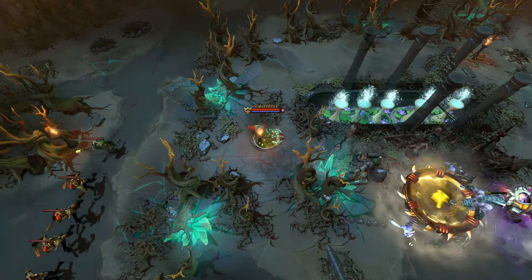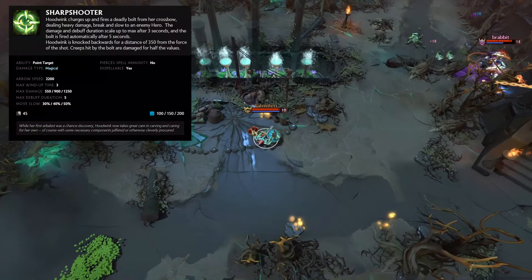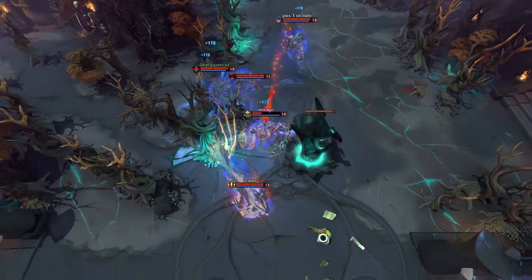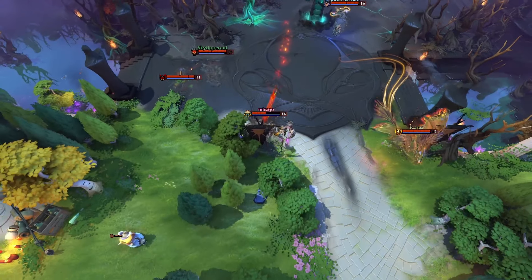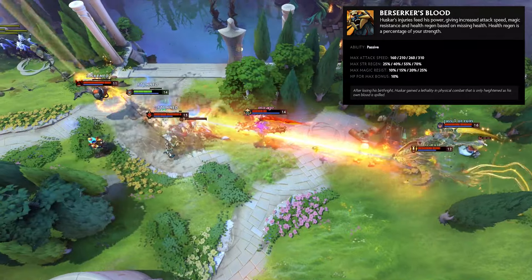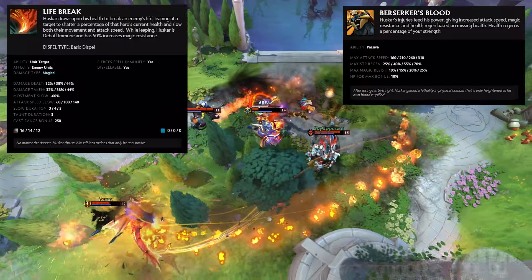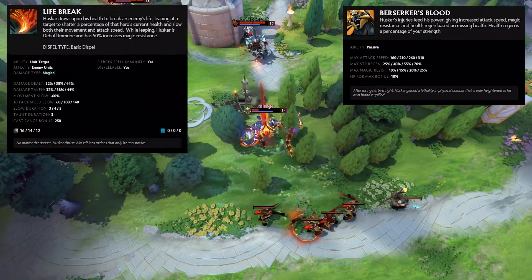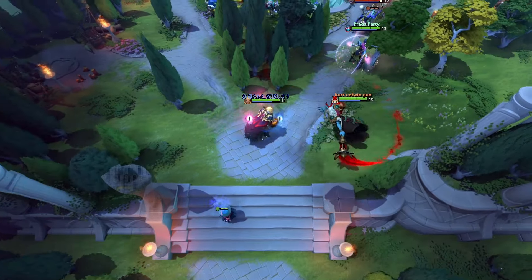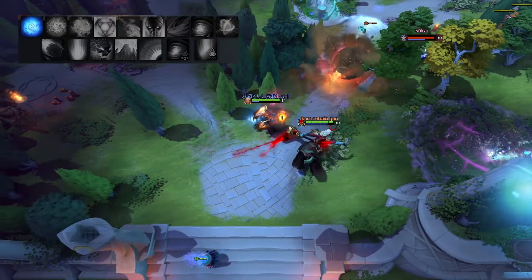Hoodwink is a combo-focused support with massive damage output. Her ultimate is a channeling ability that sends out an arrow that deals damage depending on how long it was charged for. Huskar is a cheesy core hero with a passive that gives him more regen the lower HP he is, making him extremely survivable if he doesn't get bursted. His ultimate allows him to jump to an enemy target, dealing massive damage to both the enemy and himself. Invoker is a complex core hero without an ultimate. Instead, he has 10 different spells he can invoke, making him extremely dependent on knowledge and muscle memory.